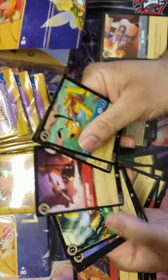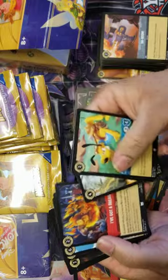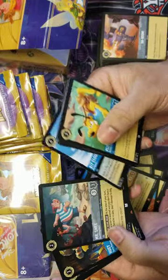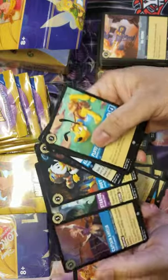Next pack: some Pluto, some Jim Hawkins, some Baboom, Airfoil, Magic Carpet, Joshua Sweet, I've Got a Dream, Cloudkicker, another Mr. Smee - very dangerous card right here - Huey Stratos, and Captain Amelia.